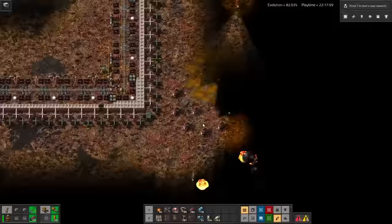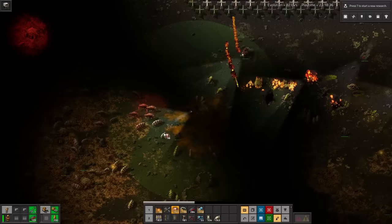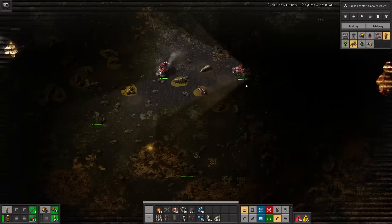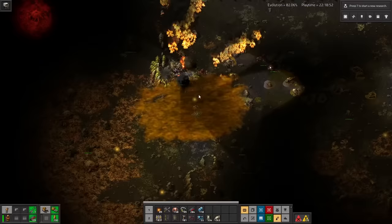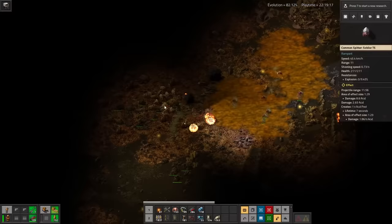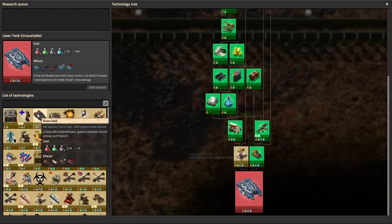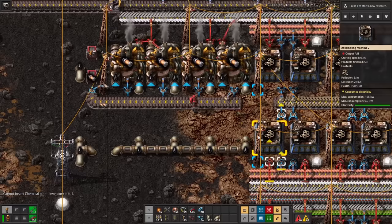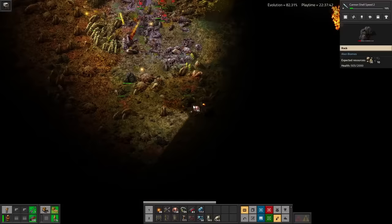Mostly I've just been standing around watching biters get shot while I wait for these cannon shells to craft. But when I feel like I've finally got enough, it's time to rock and roll. We can make AI chain gunners, but we can also make AI tanks. And turns out they're actually really, really bad — I didn't even make it to any of the nests I intended to kill before the AI tanks wasted all their shells shooting random biters and friendly firing each other. Also the biters are all strangely explosive resistant. Looks like it's back to the drawing board.